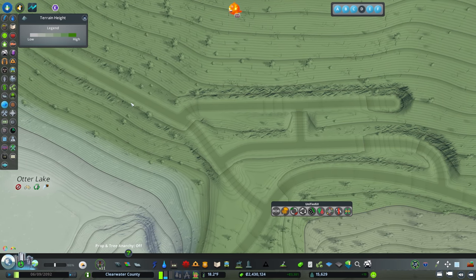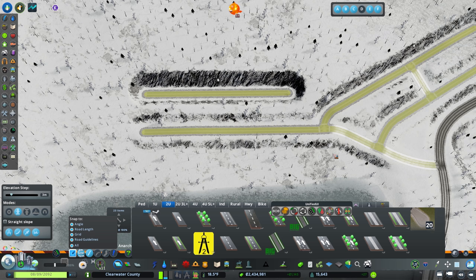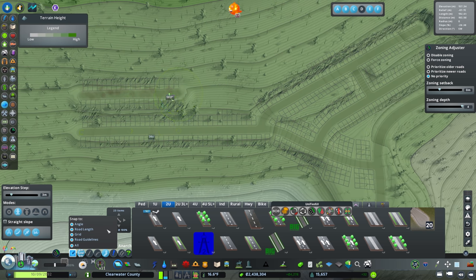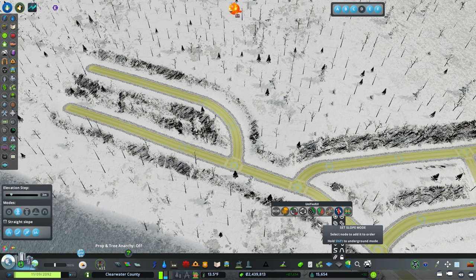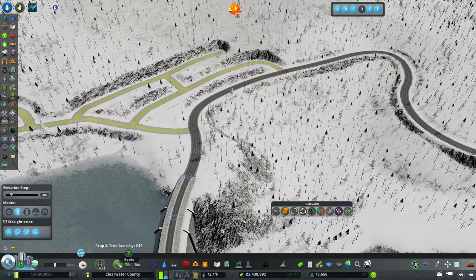Thinking of a place like Duluth, Minnesota - there are a lot of very steep things going on there, and a lot of it is just following your plan even if it doesn't perfectly respect the topography. One thing I struggle with with the Fine Road Anarchy tool is that I'll sometimes dip down unexpectedly. Again we're going to slope this up. We're not going to go too extreme here with the number of homes - this is a small community, and even on this road we're going to allow some zoning.